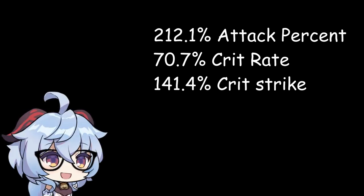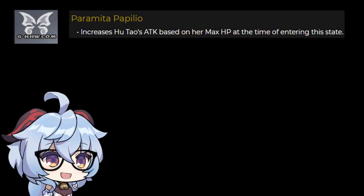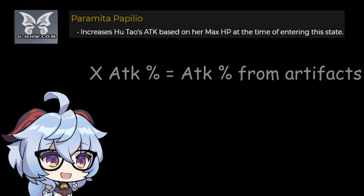Now why does this matter? Recall where the majority of Hu Tao's kit lies, which is from Paramita Papilio, which gives you an attack bonus based on her max HP. What this means is you get X amount of attack percent from this, which is actually the same attack percent you get from artifacts.